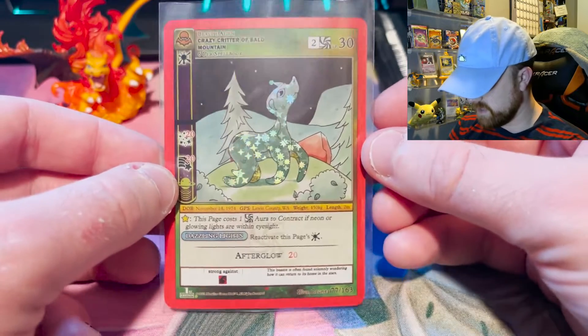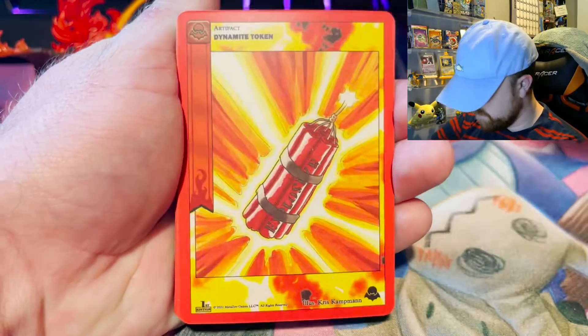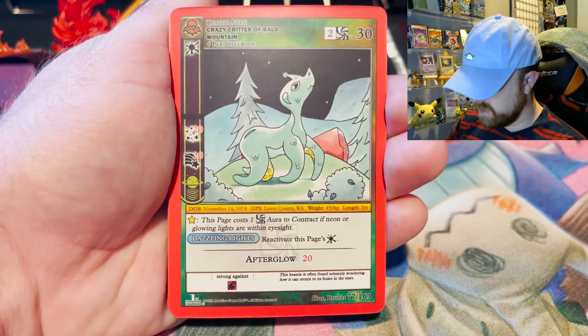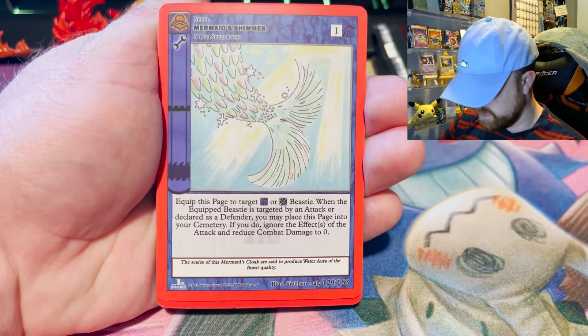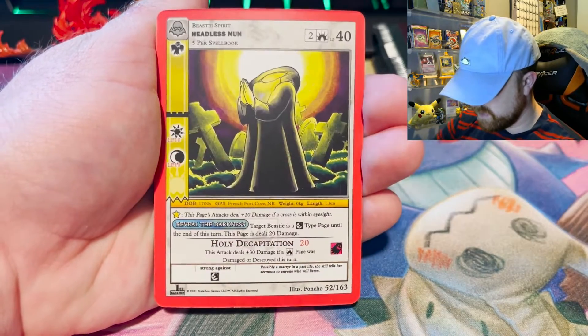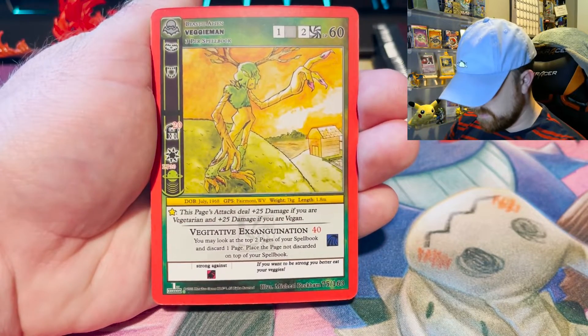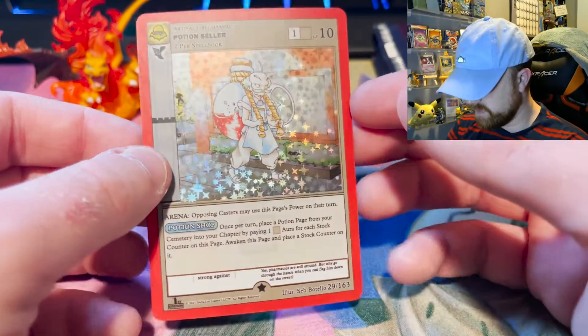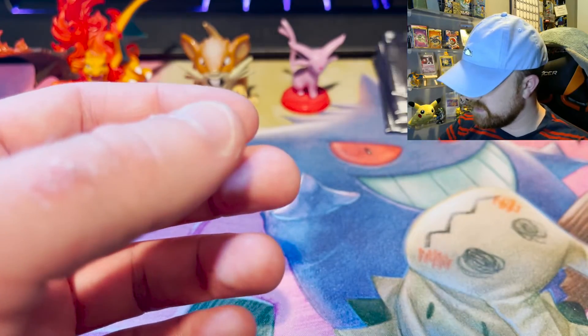Honestly, I have to be close to having all the Nightfall cards at this point. I don't have a true holo Wendigo, and I might have finally got a reverse holo Wendigo — I don't remember 100%. I'd take one. Alaskan Vortex, Dynamite Token, Dawn, Forest Aura, Black-Eyed Children, Crazy Critter of Bald Mountain, Smokescreen, Mermaid's Shimmer, Boost Aura, Headless Nun, Veggie Man — I don't like the Veggie Man — and the Potion Settler. I do have this, but always happy to pull another true holo. The more first edition true holos I have, the happier I am. This is our last Nightfall pack.